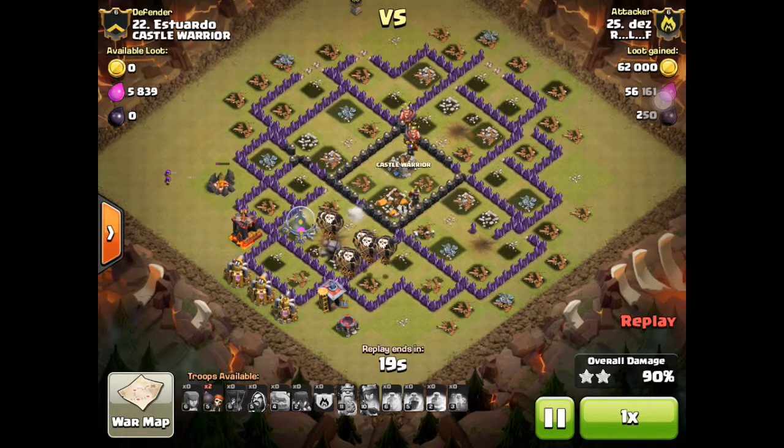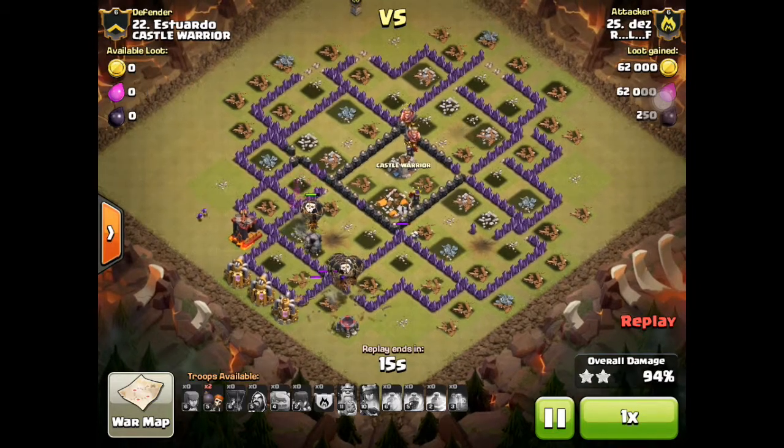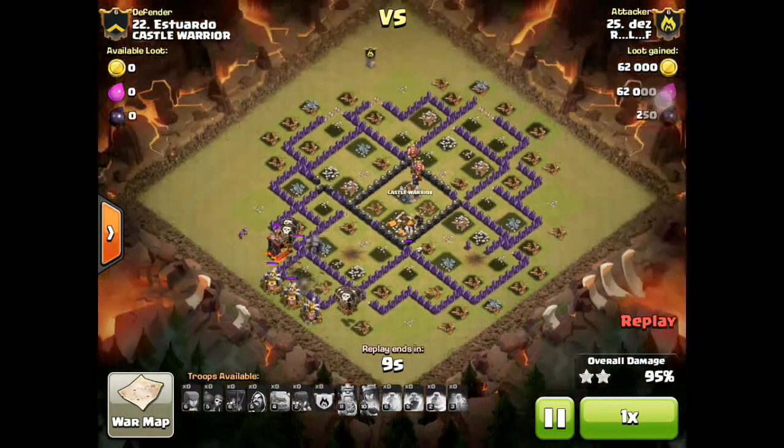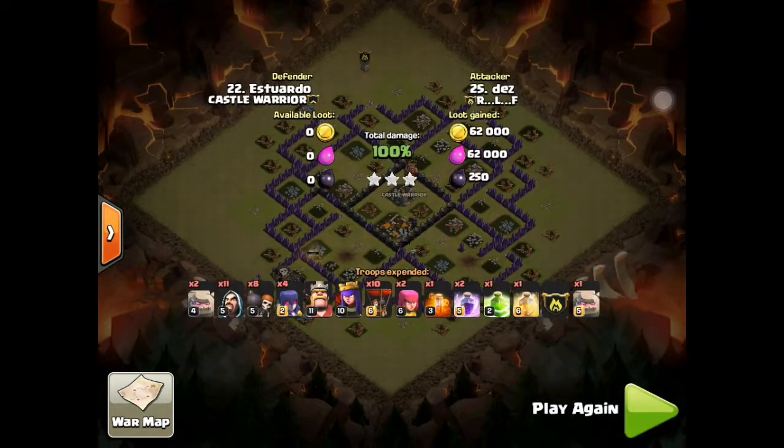This is an easy three-star for him. He has six or seven balloons left and a golem that hasn't even spawned golemites yet, so it's an easy cleanup. This was actually a cleanup base for him — he is our number 25 attacking number 22, so for us that's pretty impressive. He's really become very good with the LogWiWi, which is something I used to use when I was in town hall 9 as well.